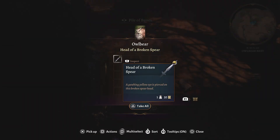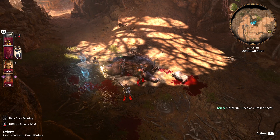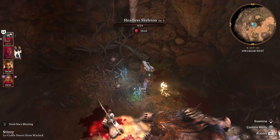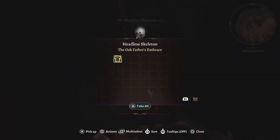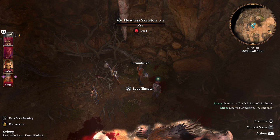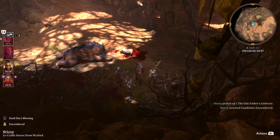Head of a broken spear — gawking yellow eyes pierced on the broken spear head. Hmm. Sorry little buddy. Yoke Father's Embrace — order of nature: dead creatures that hit the wearer receive one to six radiant damage, beasts that hit the wearer deal an additional one to six radiant damage. Okay, interesting.